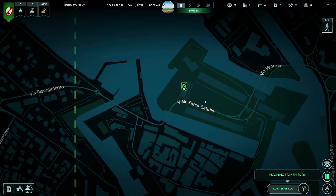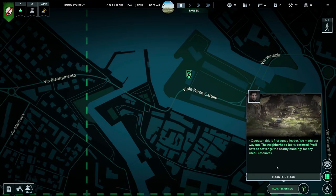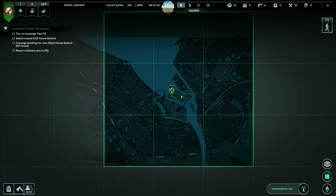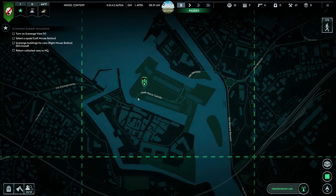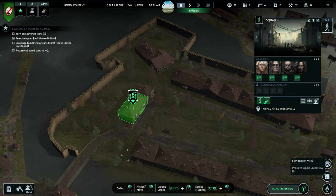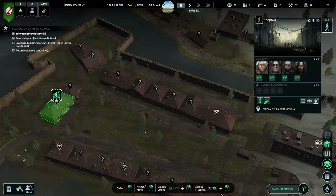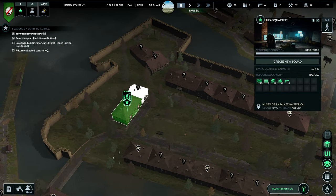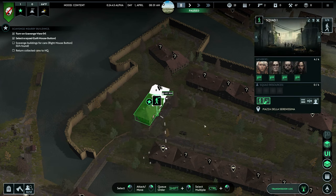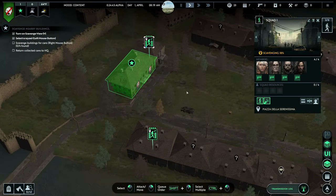We're starting off in this awesome little fortified castle area. You can build walls and all types of stuff, including farms. The first objective is to find food as fast as possible. Zooming out, we can see our area with lots of buildings to choose from, but we're limited on ammunition so we have to continuously scavenge. Go to your view layers and switch to scavenge view as soon as possible — this tells you if you've looked at a building or not. We're creating a new squad and scavenging, basically just running the clock to get resources until we get a mission leading into research and development.